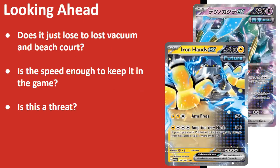Overall the matchup spread is decent — even matchups are fine and the unfavorable ones aren't the most popular decks right now. Looking ahead, does it just lose to a well-timed Lost Vacuum and Beach Court? Kind of yes — they Lost Vacuum away the Baton, KO the Iron Hands, and you've lost four energies you can't move. But you can fall back on Electric Generator, Reboot Pod, or Raidon to go a little slower. The really aggressive turn-one setup can slow down your opponent significantly — they suddenly realize Iron Hands has taken four prizes off two single-prize Pokémon before they've done anything.